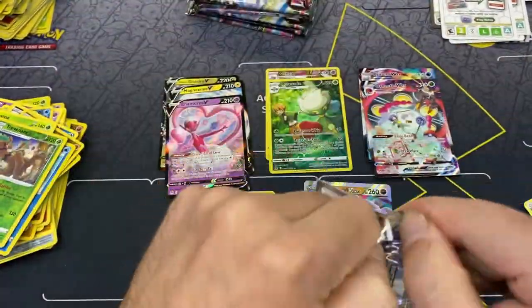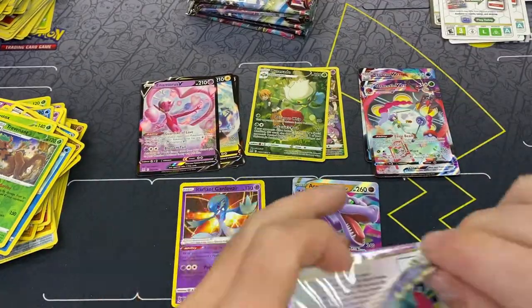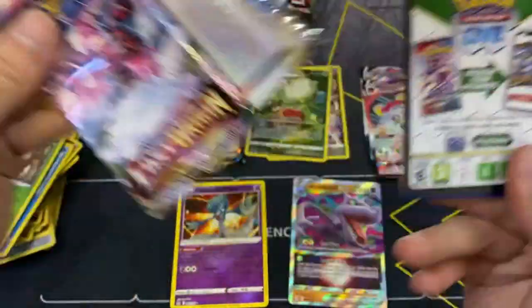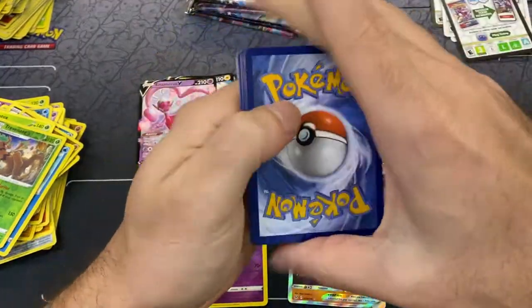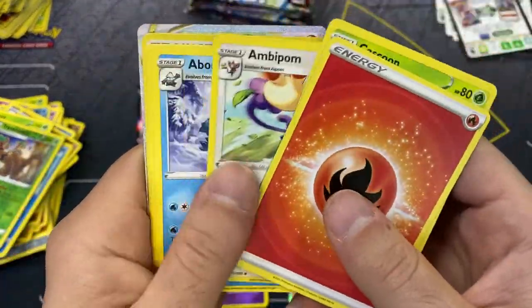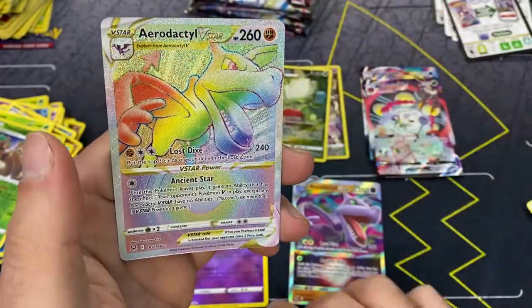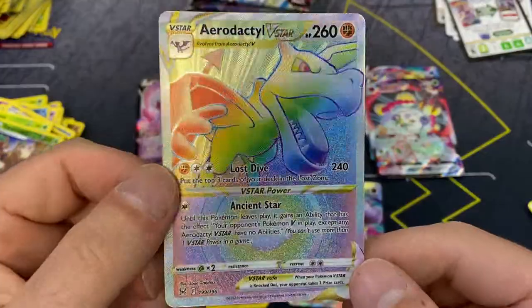We've got nine packs to go and nine hits - three more hits is kind of ideal. Slugma, Trevenant, and a Dustox - nothing there. Did anybody go to Worlds? I'm curious if anybody watching plays competitively - there was the big Worlds in London about a week ago. You had that and then Collecticon - oh we got something in the back, an Aerodactyl V-star rainbow card!